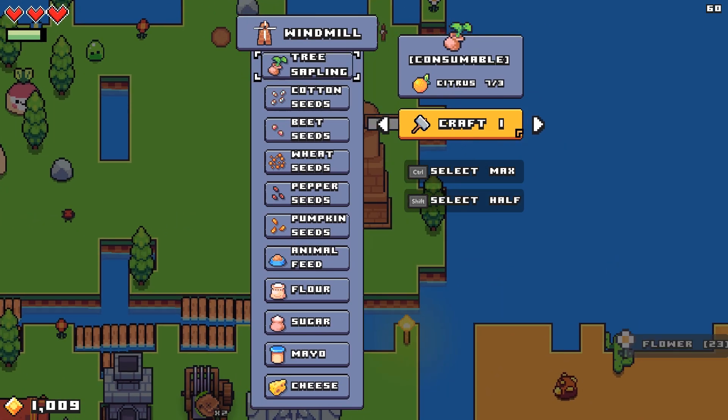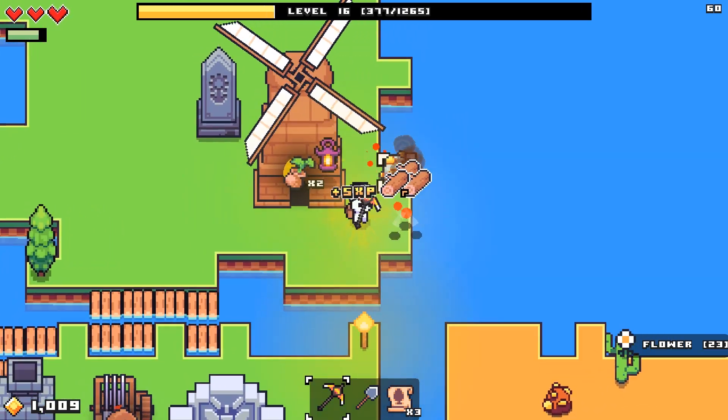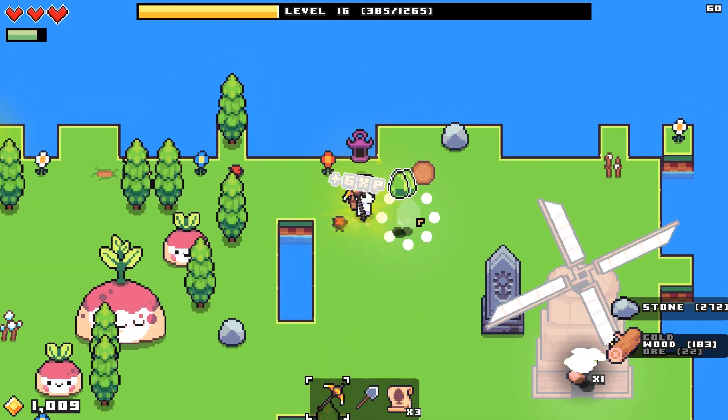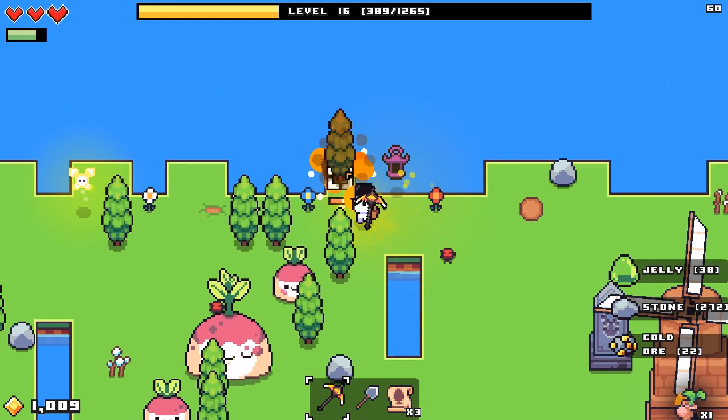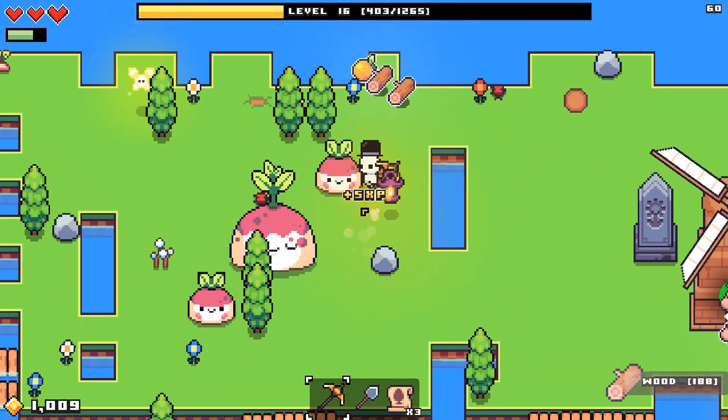We want to do tree saplings, which is citrus. Gotta stop eating citrus then. He needs 30. Oh boy. Time to start collecting citrus en masse — forever.